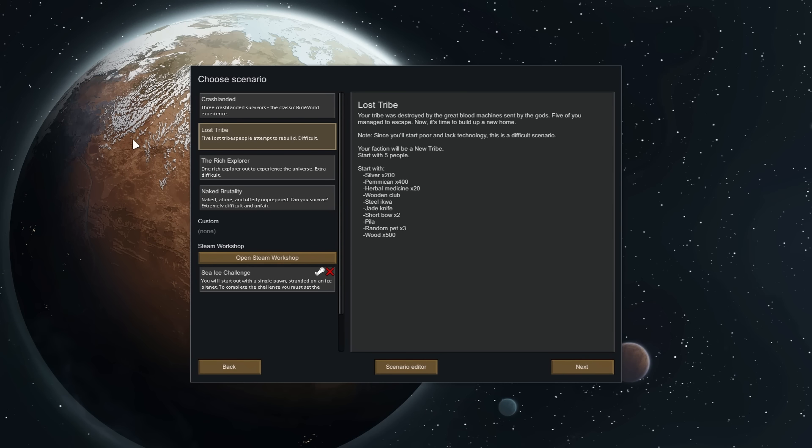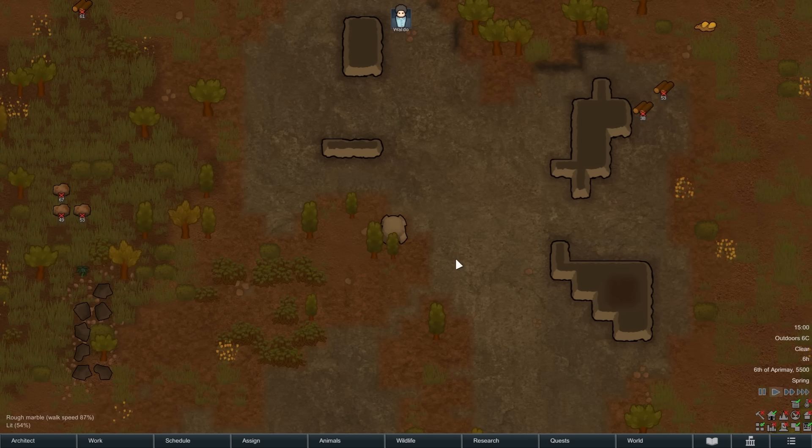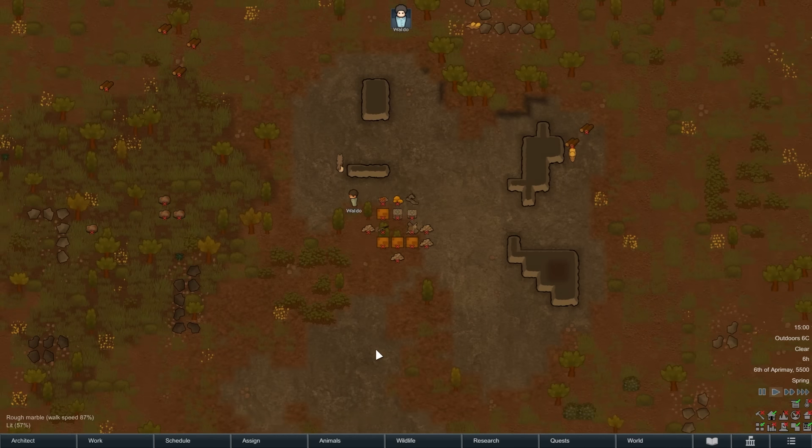Third is the Rich Explorer. This start gives you a super cool charge rifle and a bunch of money and resources. The game has labeled it as especially hard due to starting with one pawn, but I think the wise player will find this to be more of a boon than a punishment. Have fun.